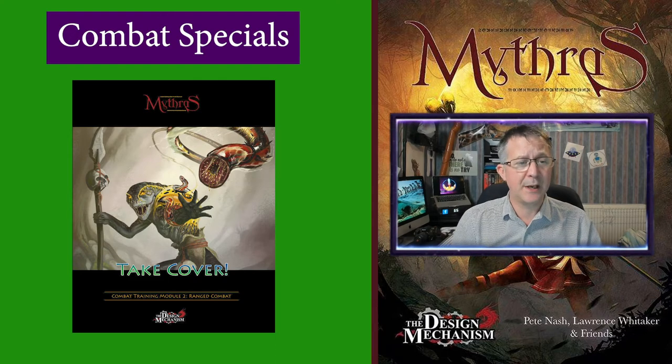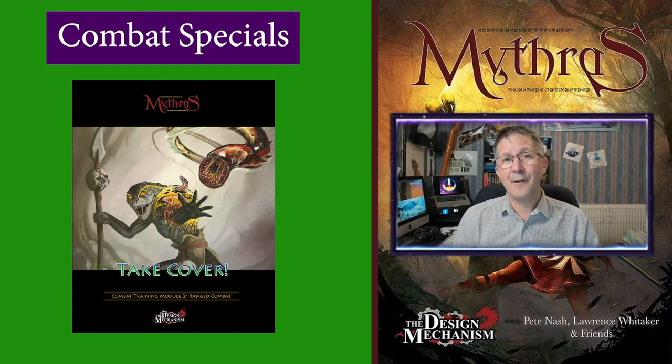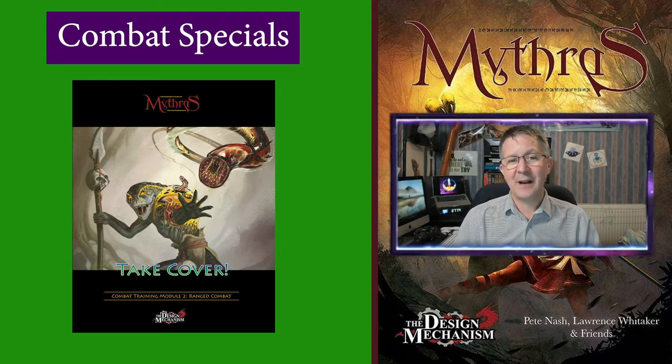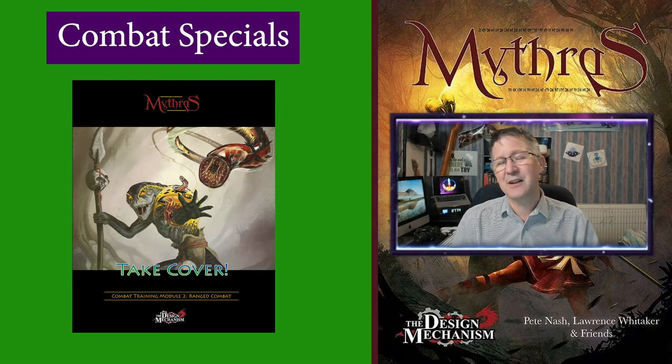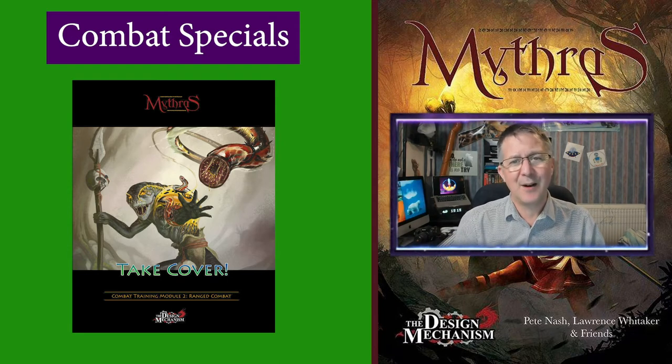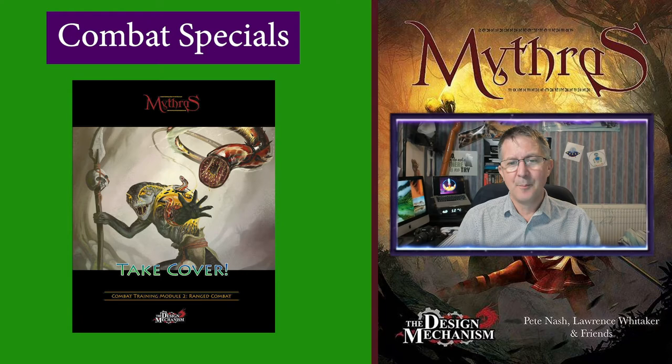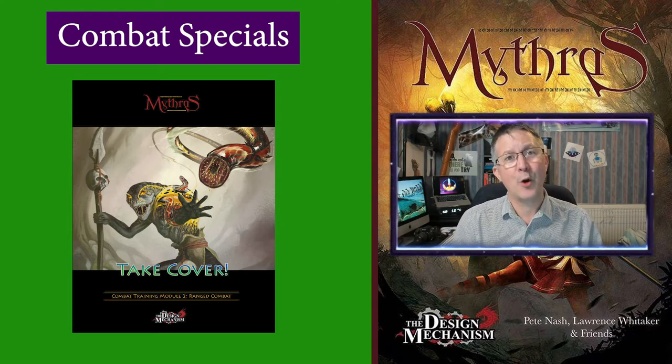Dan has also written and published a module called Take Cover, which does the same as Breaking the Habit but introduces and demonstrates the use of ranged weapons and their specials. I often think that ranged weapons are very hard to use in Mithras, but reading this module and hopefully engaging with it with the In Crowd will give me some ideas. Maybe a character like Biggs or Briggs will come back into the campaign, and you'll get access to great specials including Pin Down and Circumvent Cover — used more often to plague the party with arrows.